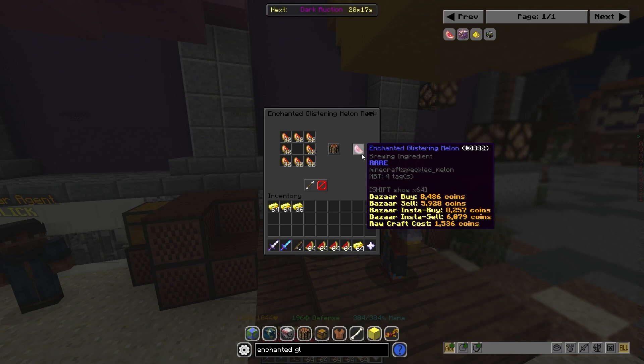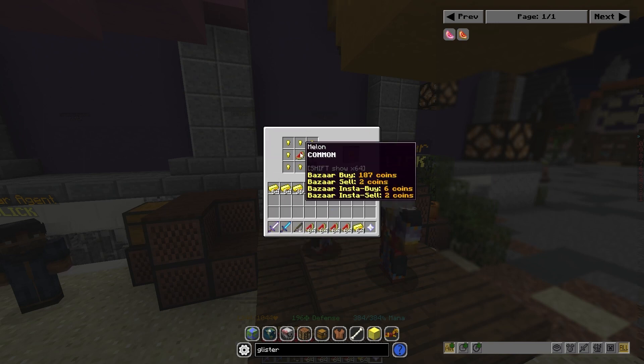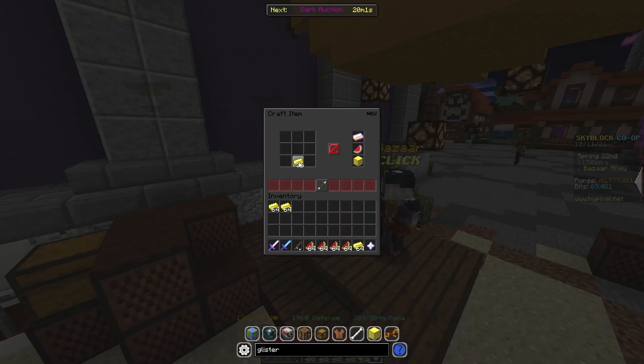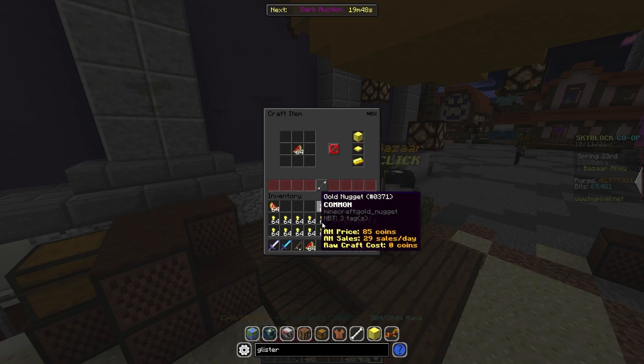Then you're going to want to craft all of that up into an enchanted glistering melon, but to do that you need to make glistering melons first. For glistering melons, you're going to want to turn all of the gold into gold nuggets and then craft them together with the melons. So let's craft all of those into nugget form, and then make a lot of these glistering melons.